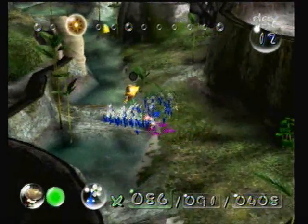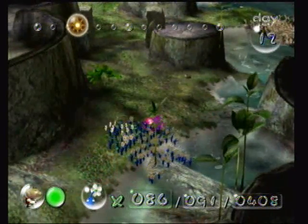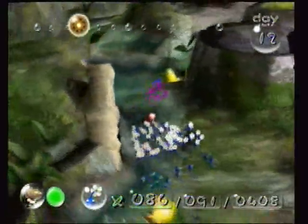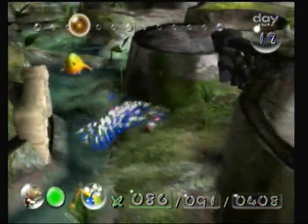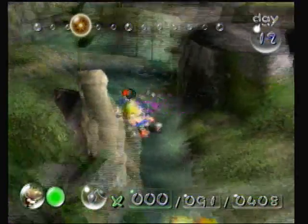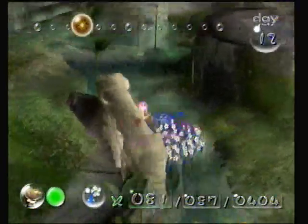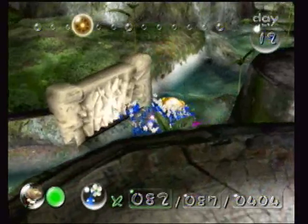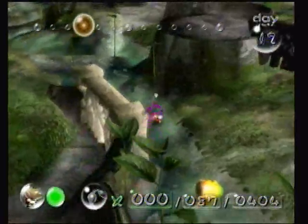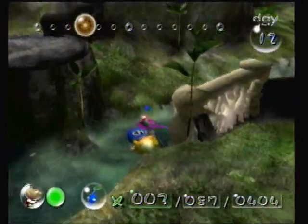Whoop — two more Pikmin died, three more Pikmin died. Are they falling — does he squish them? I have no clue how this is working. How are they dying? Does the corpse fall on them and they die? Do they get pushed out of the map? That's a possibility.